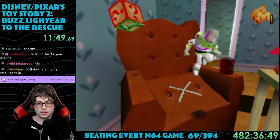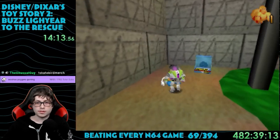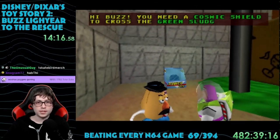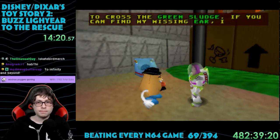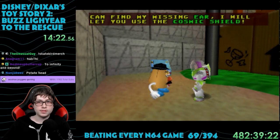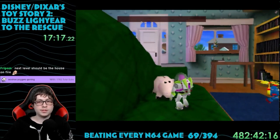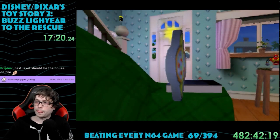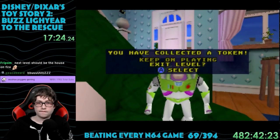I made it down to the living room and got launched across the entire place by the rocking chair. Down in the basement, I found Mr. Potato Head — he's missing his ear and wants us to find it for him. In return, he unlocks a new ability for you to use. He shows up in most levels from now on. Another recurring character is Ham the piggy bank — in every level, he'll give a Pizza Planet token in exchange for 50 coins. We need these things to rescue Woody. Why is he making us pay for them?